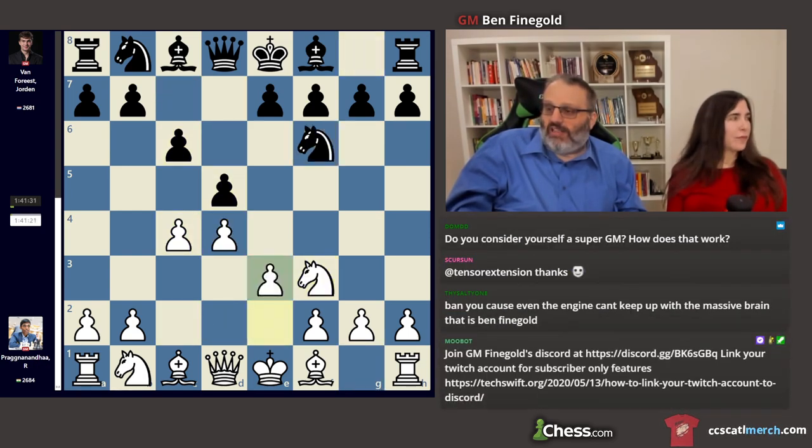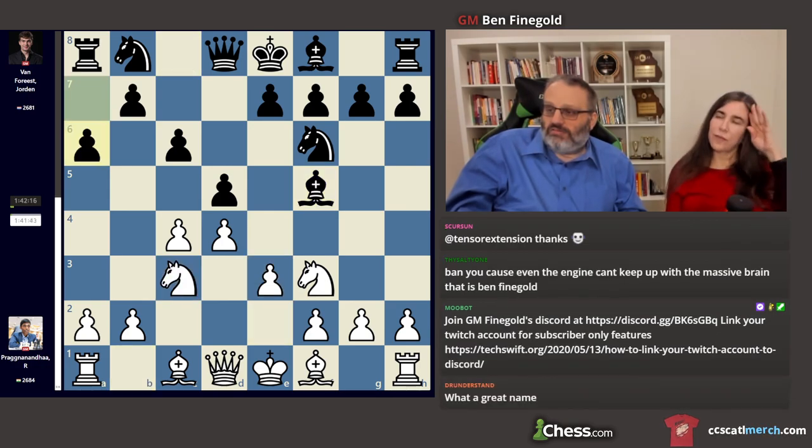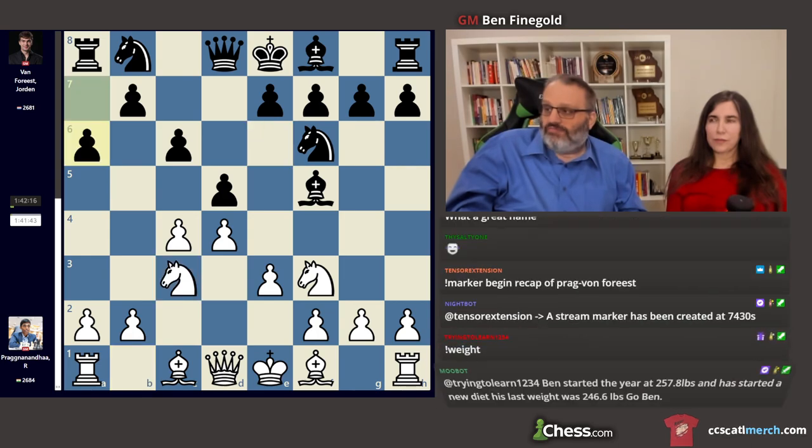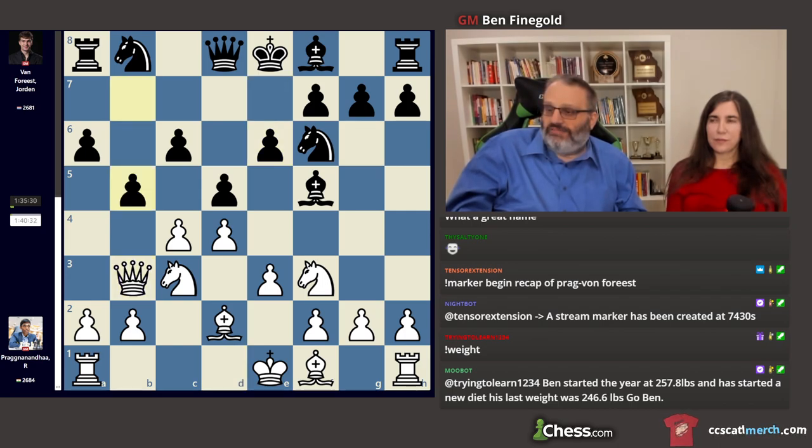This line has been played a lot this tournament. He played a6 — they've been playing e6 for the most part, so a6 isn't played very often. Then Bishop d2, e6, b5, c5. It's all blocked up.